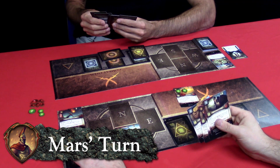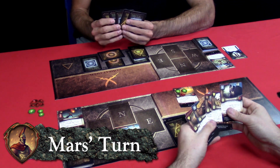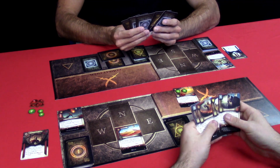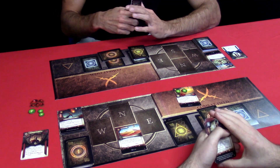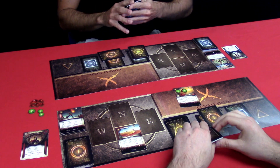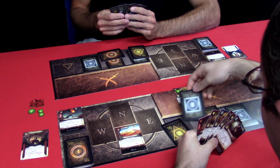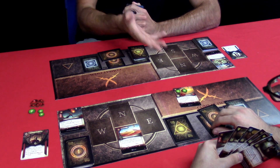Now it is my opponent's turn — he essentially just took his turn on my turn, which is something you absolutely can do; it just means you saved all your resources to do that. Refresh phase. Draw phase. Trade phase. My opponent thinks he's in a pretty good spot right now — he's got a Reflection of Ishtar out, he's got Sand Dune, he's got some pretty good resources, and I've got nothing. This is where you start seeing the competitive side of the game take place.